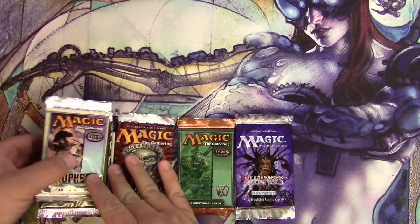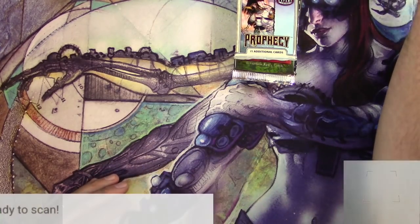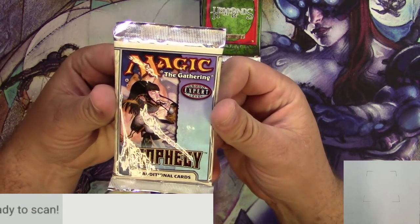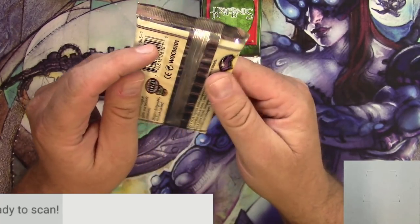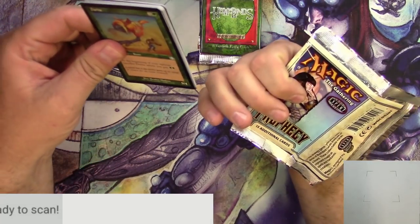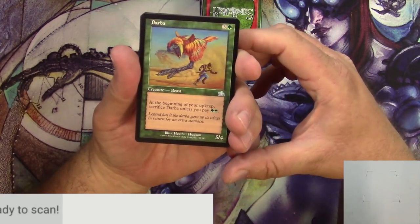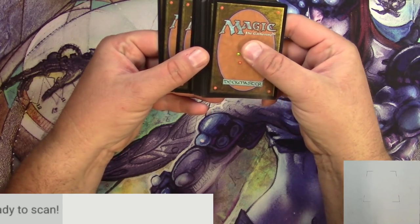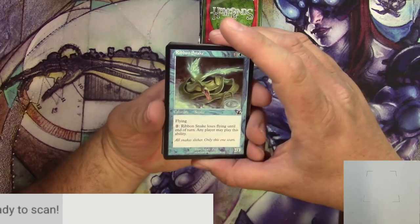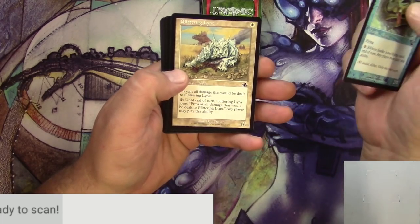Starting off with this pack of Prophecy — turning on the old scanner so we can scan up the rares when we get into them. Expert level from Magic: The Gathering. If you're a beginner, you do not want to start with packs of Prophecy from the year 2000. The fourth card is the rare — we're going to flip it. We're actually looking for a common in this set; a Rhystic Study would be really nice.